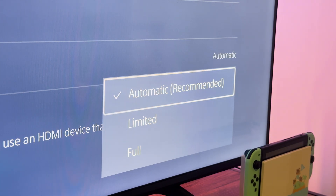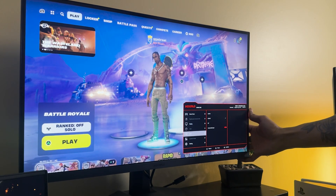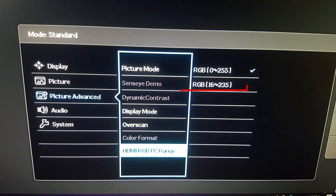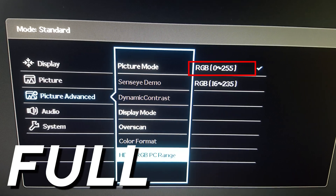A good rule to follow would be to only mess with this setting if your TV or monitor gives you an option to manually adjust the color space. For example, on my monitor the range 16 to 235 is called limited, while 0 to 255 is full.